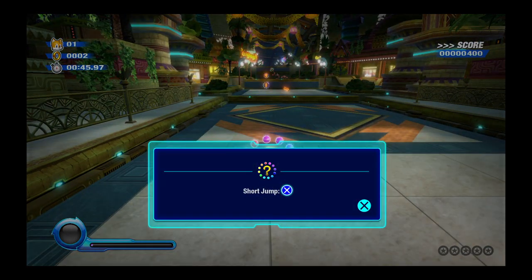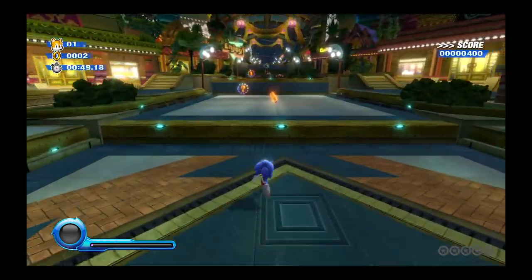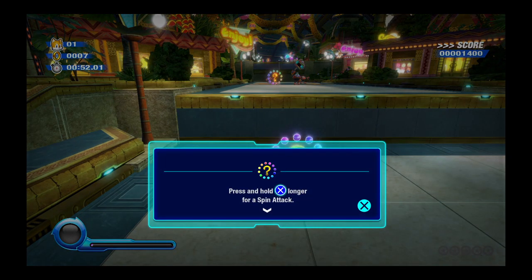Tap the jump button for a short jump. Press and hold the jump button — that'll take you higher than a regular one.